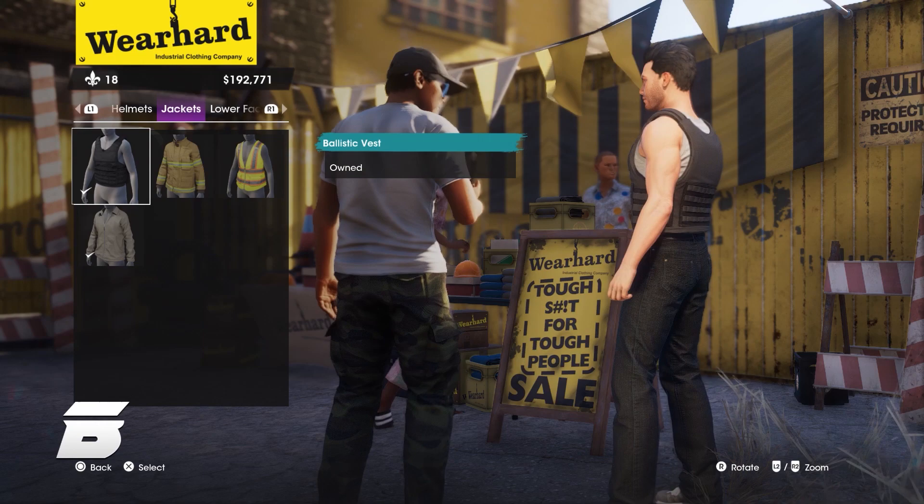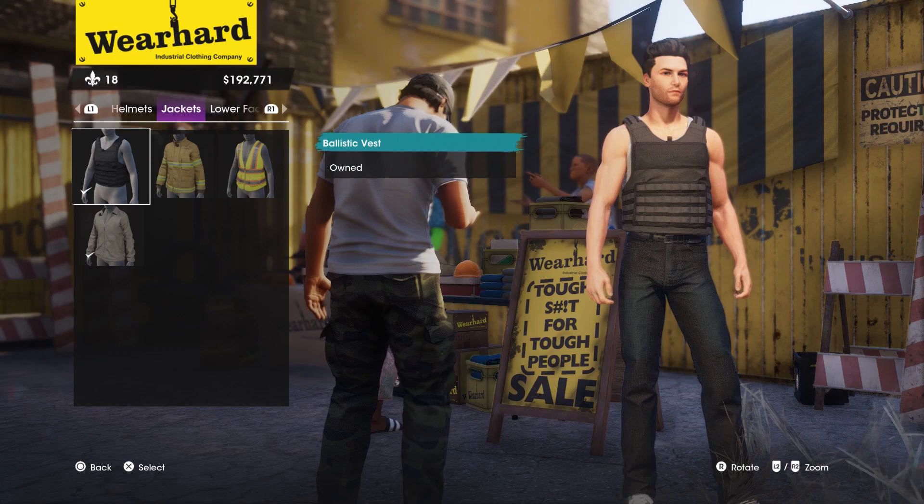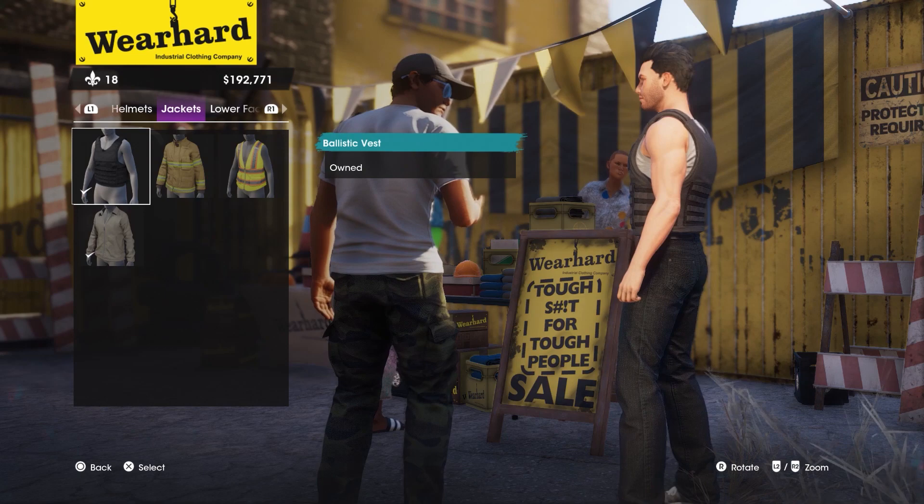By accessing your Style app on your phone, find the vest and that is where you can change the color. You can make your vest blue, green, red, whatever color you want. I haven't made any cool looking outfits with this vest yet, but I can imagine you'll be able to make some military or police style outfits with this clothing item.